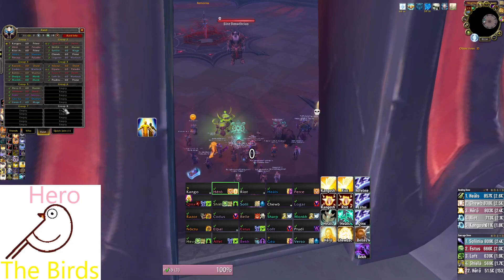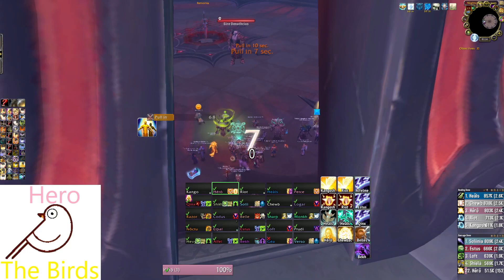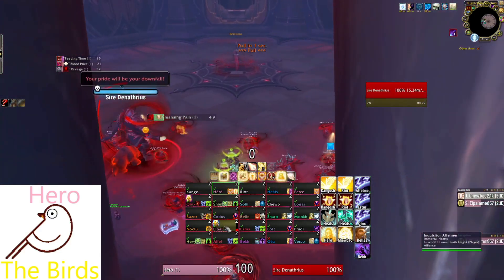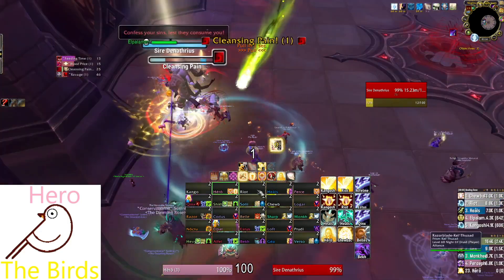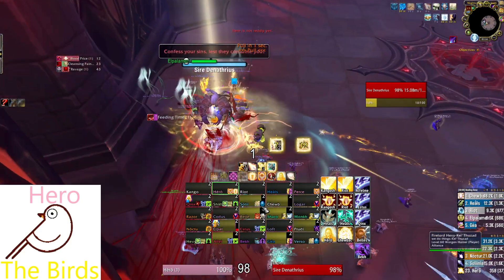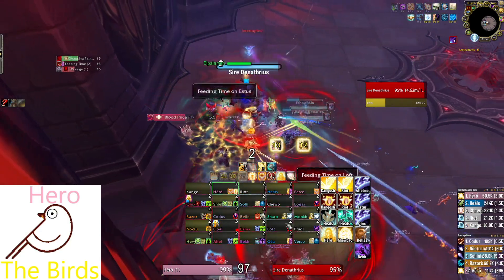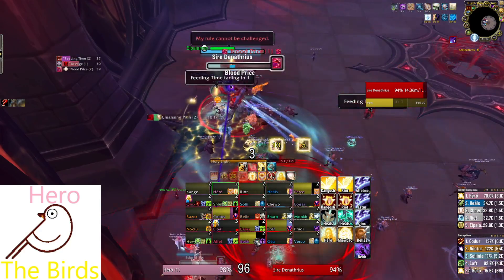Hi everybody, this is Hero from the Birds, back with another Shadowlands video. In this video, I'd like to talk a little bit about the PTR changes to Holy Paladin and Legendary Inflorescence, and how that might be an opportunity for us to look again at the Holy Light style of play. Here in the background, I have a Sire Denathrius pull as a Night Fae Paladin, just checking out a play style for Holy Light, and I'll talk about the priorities as I go through this video.